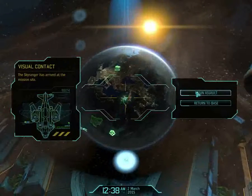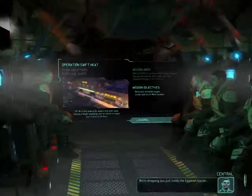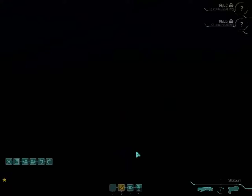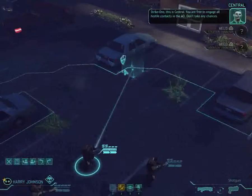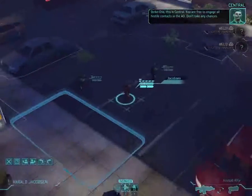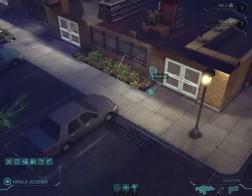We have visual on the mission site, setting down. We're dropping you just inside the Egyptian border. Along with rebuilding the entire game from the ground up they've also designed a few new levels as well, which are pretty cool. Strike one, this is central — you are free to engage all hostile contacts in the AO. Don't take any chances.